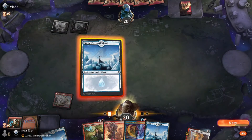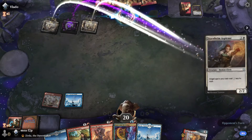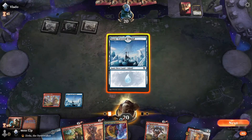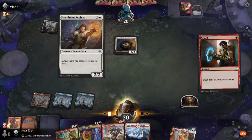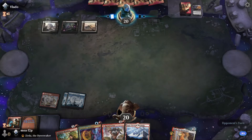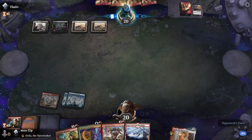Up against what seems like Clerics. We want to kill that thing as soon as possible. I don't have any way to kill it right now — let's see what I draw. I draw a Shock — Shock immediately. I've learned my lesson from running into turn four Serra Angels and stuff like that. I lost to that before, so I'm going to kill that thing as soon as possible.